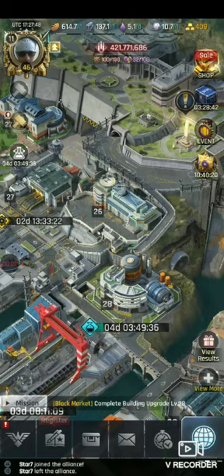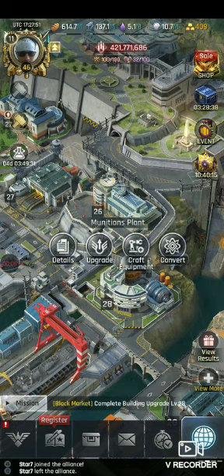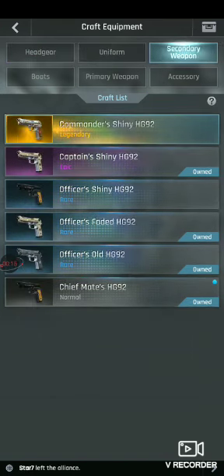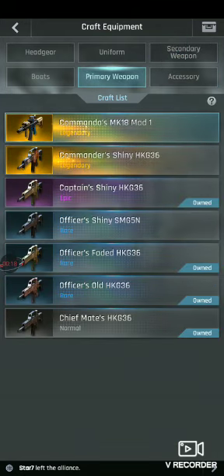Alright guys, this is how we are going to craft equipment. You can select uniforms, secondary weapons, accessories, primary weapons, and boots.